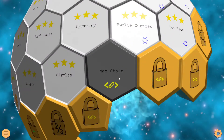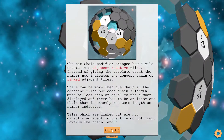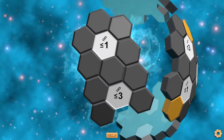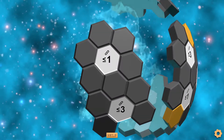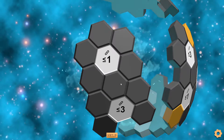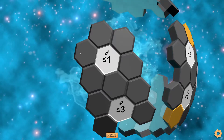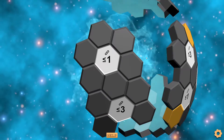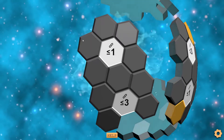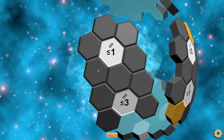So let's start with Max Chain. You can read this if you want to, but I'll go over it quickly anyway. This is the Max Chain mechanic. What this means is that for this one tile, in these six tiles around it, there cannot be a chain of reactive tiles — of gold tiles — that is longer than one. So if we mark this tile, we cannot mark this or this tile, because then it would be a chain of two.